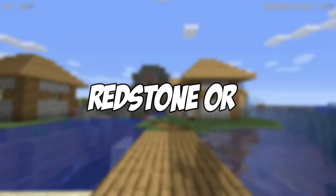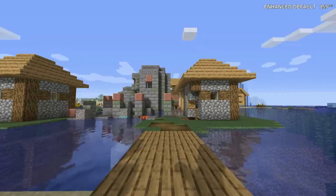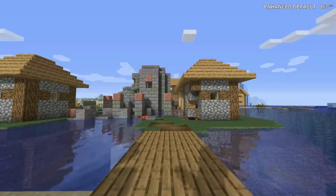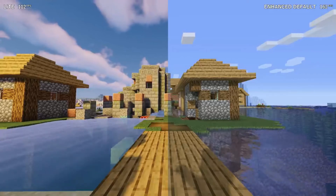Redstone Ore — useful for all kinds of crazy contraptions and advanced machines, redstone is one of the most common ores to find in the depths of Minecraft worlds. It starts generating at layer 16 and keeps going all the way down to bedrock.